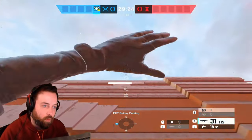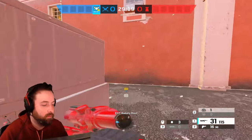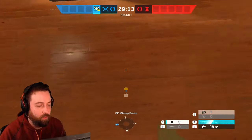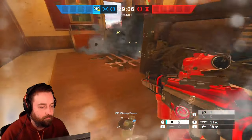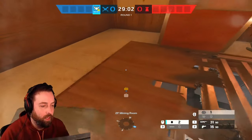Let's say there's something on the wall my teammates need off — as an entry I am looking to help take utility off the walls. I'm working around looking for roamers as well, being cautious of my surroundings because you never know who's up here, and I'm looking for a Kaid claw.